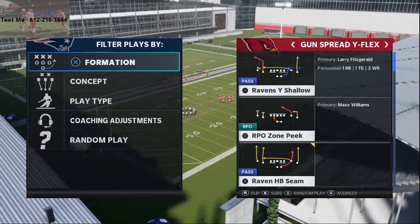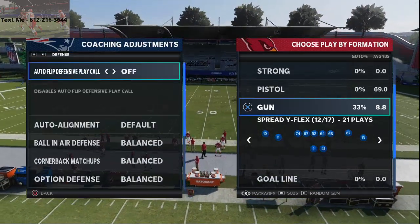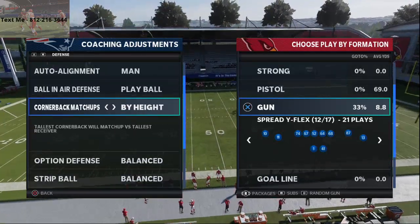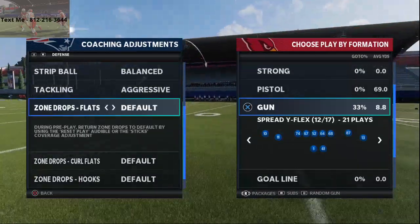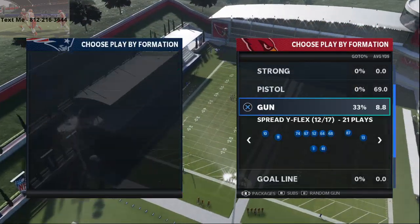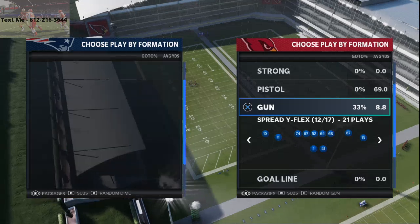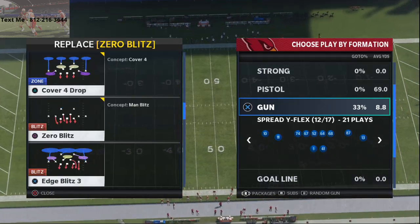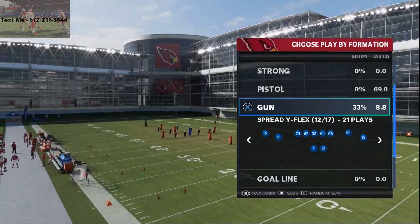So Ravens playbook — we're in our five sets for success series on the Ravens playbook, where we're going through every single playbook in Madden 21. We're going to be discussing a free full scheme for Madden 21. We're going to jump into our base formation. Five sets for success means you're going to have your first primary formation that you're going to be running — a base formation that's good against man, against zone. You're going to be able to run the ball against weak block boxes, and that is the Gun Spread Wide Flag.